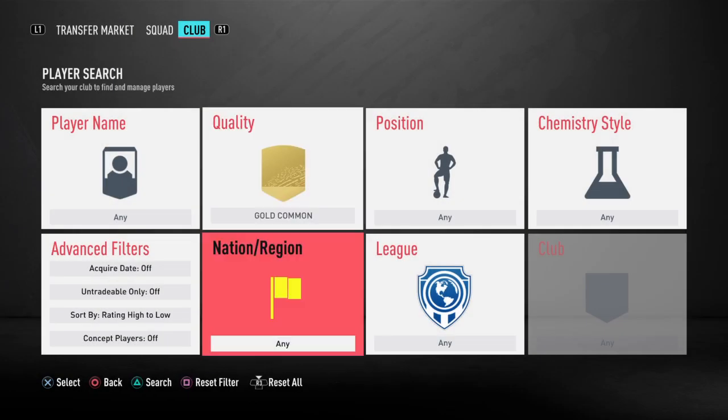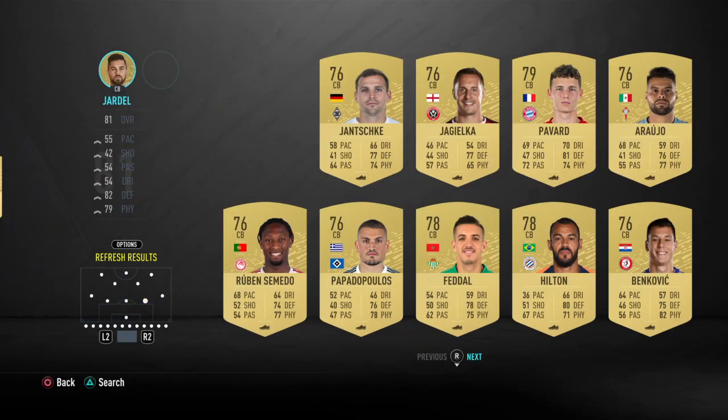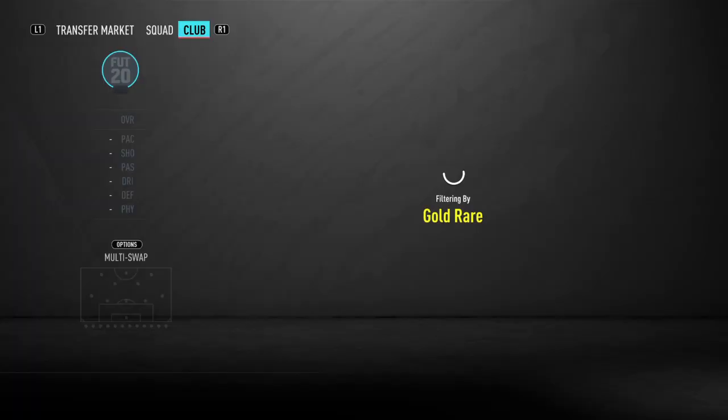Those three players are from Serie A, but of course we can't use too many from the same league, so we're going to use a gold common center-back from Benfica. That's going to be Jardell — Jardell Nevaldo Villera — around 4,000 coins. He is going to strongly link to our right-back.